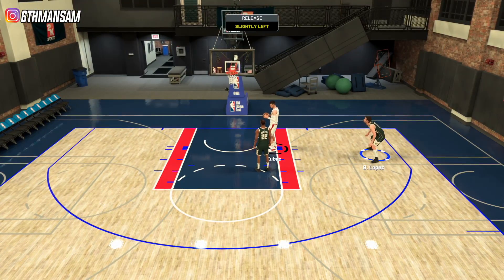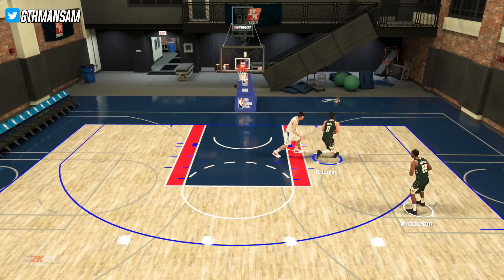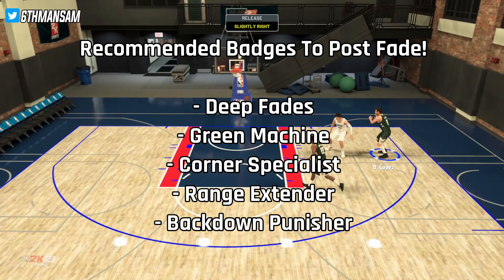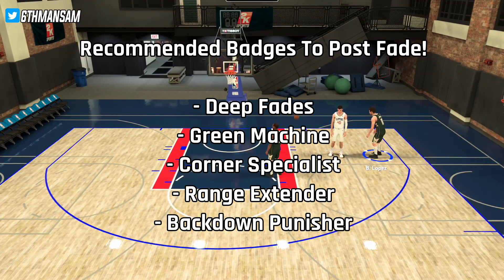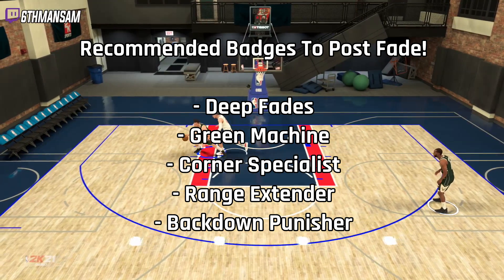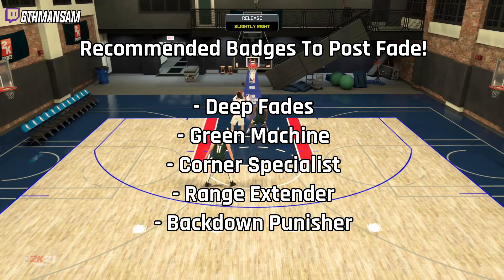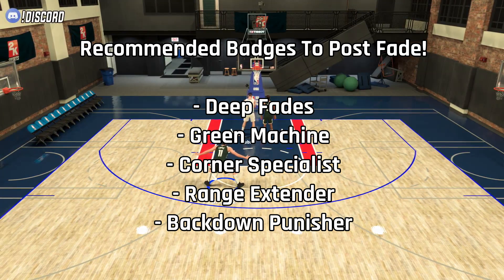Now, quickly before we get into how to perform the post fade, it's very important to know some of the factors that can increase your chances of the post fade being effective against your opponent in the first place. I have some badges that will increase or at least help the likelihood of your post fade going in. The list on screen prioritizes the most important badges first. So first up, you have Deep Fades — it's pretty self-explanatory, it's a badge made for the fadeaway, and at Hall of Fame I believe it increases your post fadeaway by about four attributes.